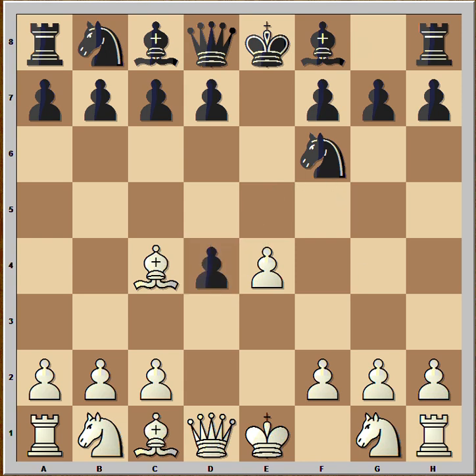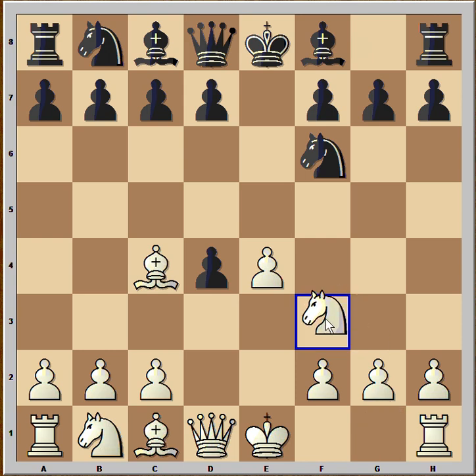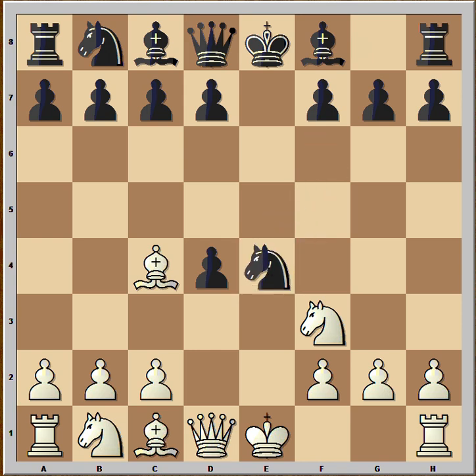Black captured on d4 and White can win the pawn immediately. But then Black would play knight to c6, attacking the queen. So in this position, White played knight to f3 and Black couldn't resist the temptation — he captured another pawn. Now it's safe to take on d4, because if knight to c6, queen takes knight on e4. So Black must move his knight. Black is ahead in material but behind in development. He can play knight to f6 or knight to d6. Perhaps knight to f6 was better.